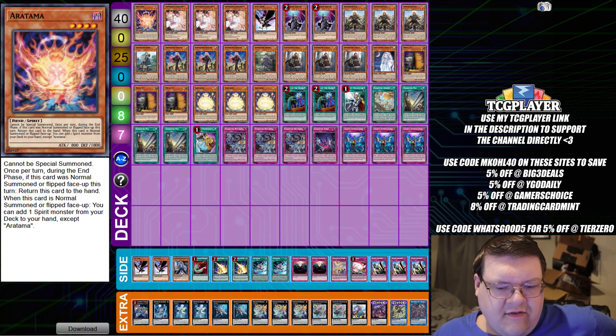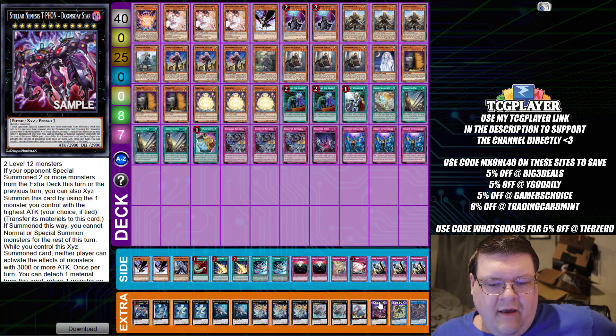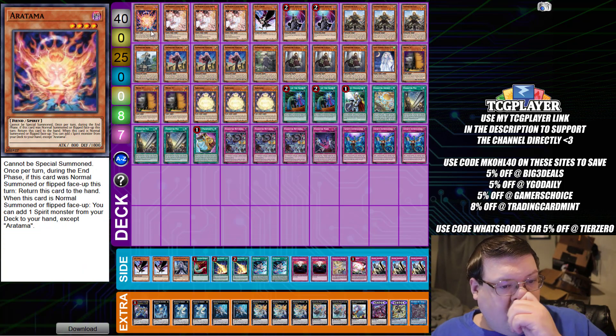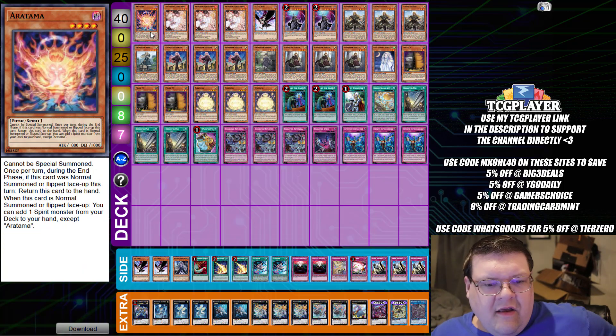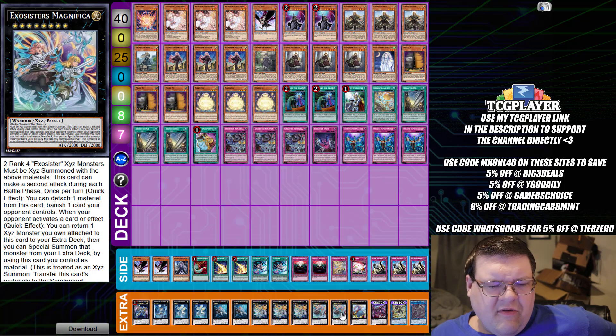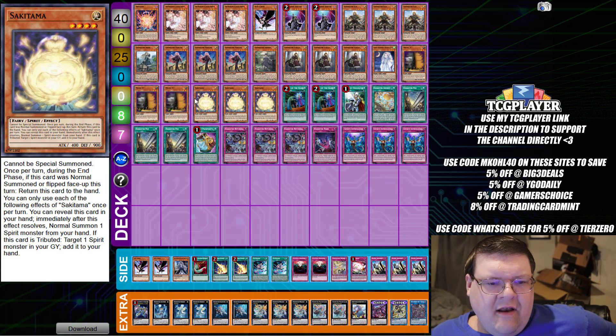Starting off here, we have our Exorcister list sporting off the Doomsday Star and the SP Little Knight — love the extra deck innovations. We are still doing Triple Saki Tama with One Aratama. The biggest thing to understand with the Spirit Package is these monsters help you access the Exorcister package without committing to your normal summon or special summon, because Martha locking you into only being able to special summon for the turn is a little annoying. But we did find ways to access this, and it's important to make sure you can access all of the Exorcister pieces.